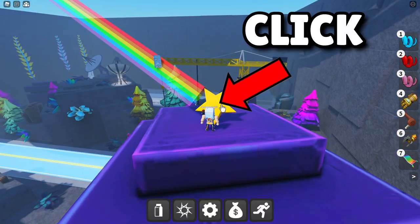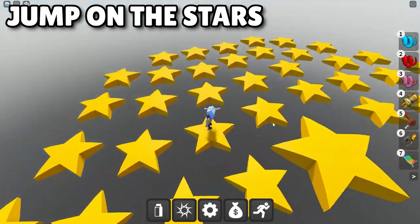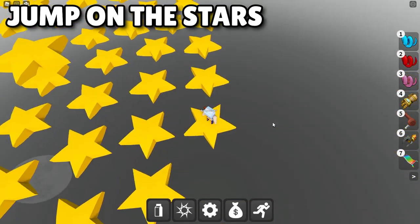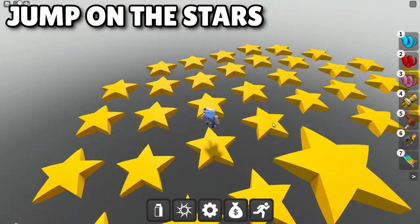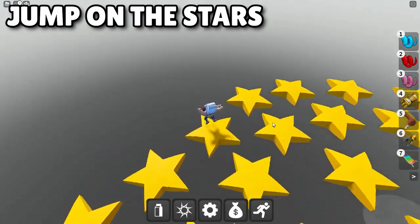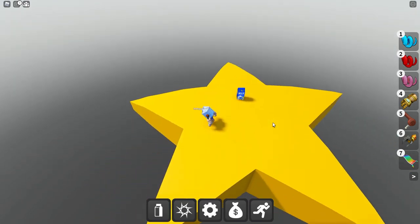Click on the star to enter. Now all you need to do is just jump around until you fall inside one of the stars. And here it is!